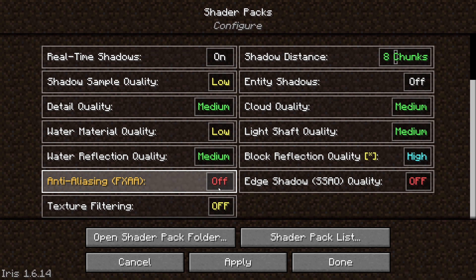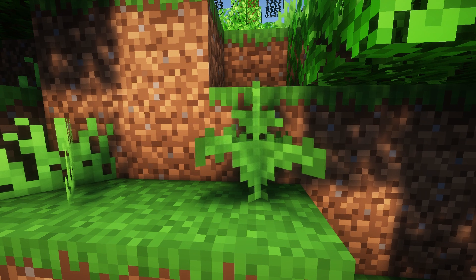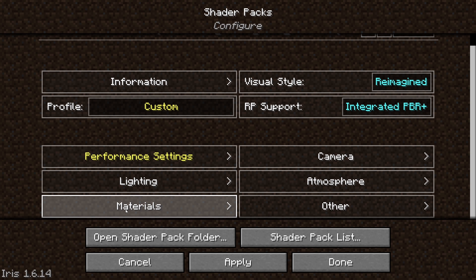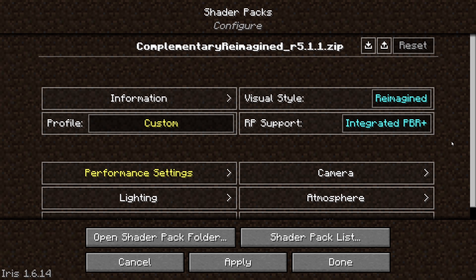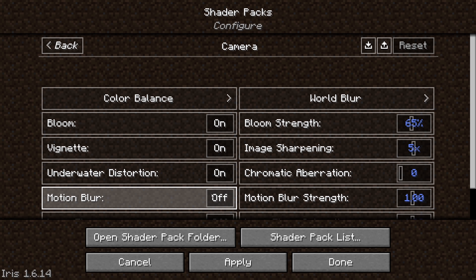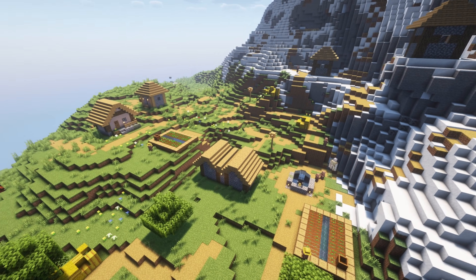Turning off FXAA can also help. I also recommend turning off waving textures because they take away from the look of Minecraft and they cause a bit of lag. Something that will make it look better is turning motion blur on and leaving it at the default value, or turning it down a little bit.